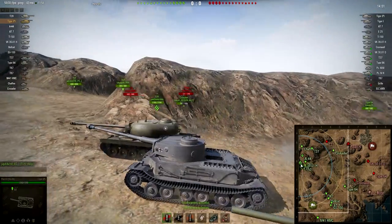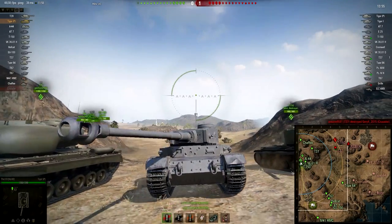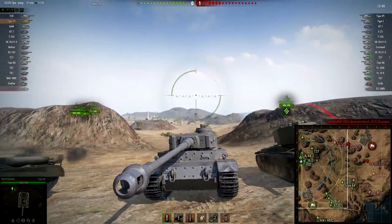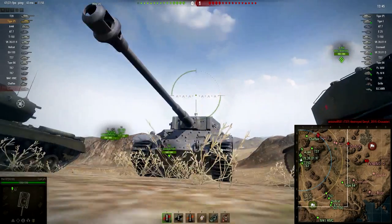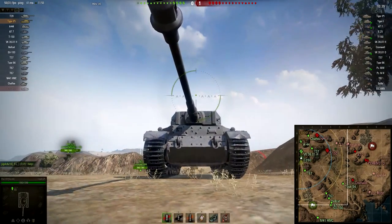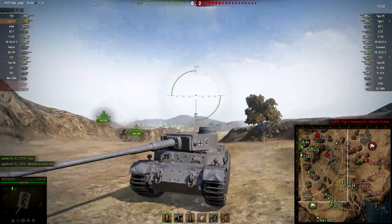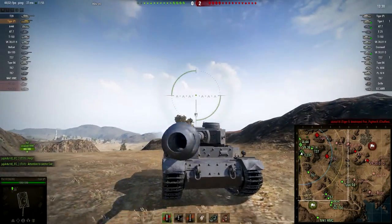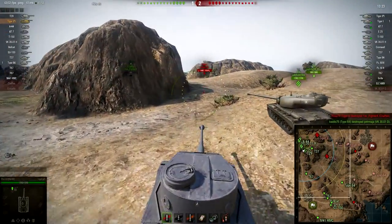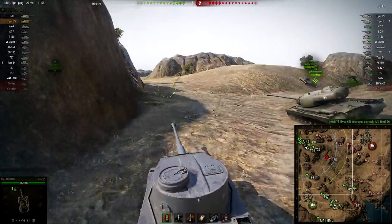But the Tiger P gets a lot of weak points as well. These corners on the top of the tank are a little bit angled, but are only 80mm thick, so most tier 7 and 6 tanks will be able to penetrate those. Same for the lower plate — it's really weak, only 100mm thick. My Tiger P is mounted with a stock turret, but it has the best gun — a tier 8 gun, the stock gun of the Tiger 2. It's a good gun but has a really long reload time, alpha damage of 240, penetration of 203.